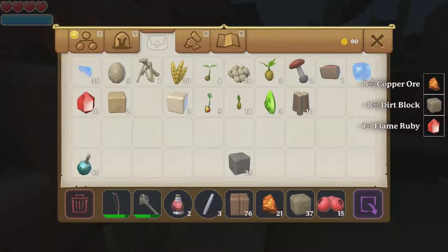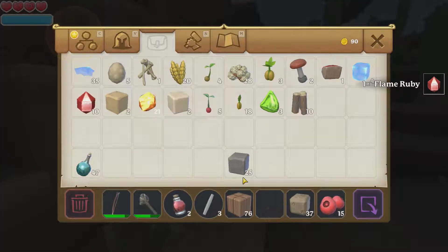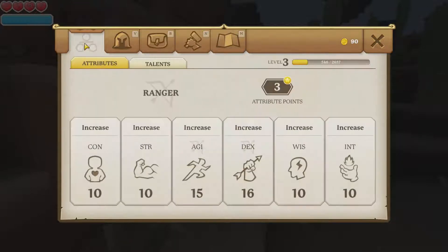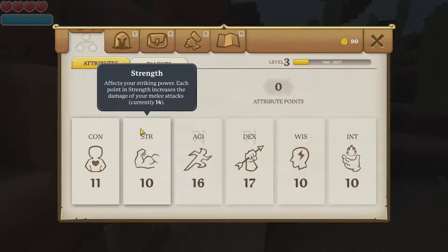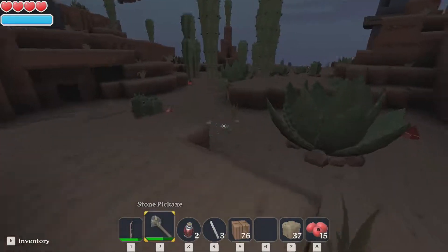How much copper do I have? 21 - nice. I think it's two nuggets that become one bar. Oh yeah, I forgot to level up - how dare I! There we go, get some extra health.